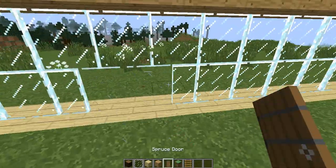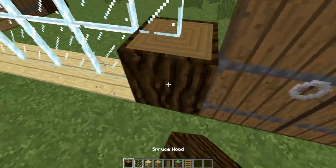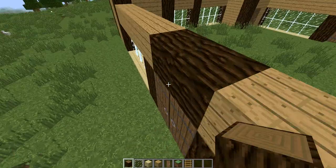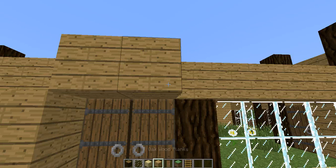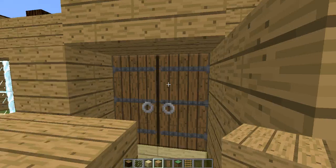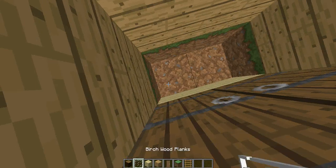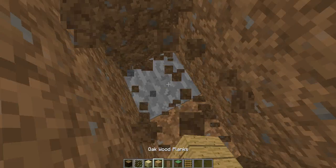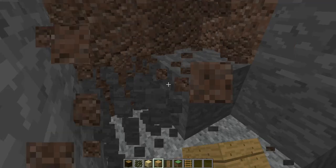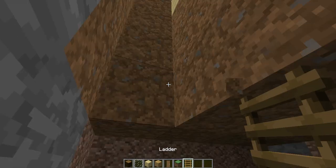You're gonna place doors right out here that are connected — do what I did on the other side, but on this side it's going to lead to a room. Fill all of this in like that, then go down about six blocks and start digging out a little space for the underground bunker.